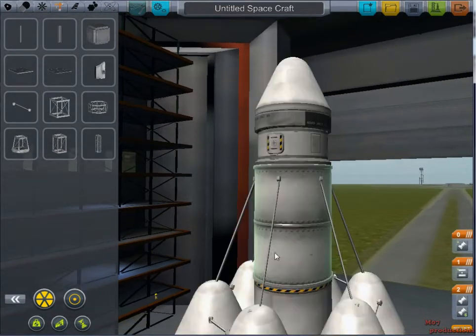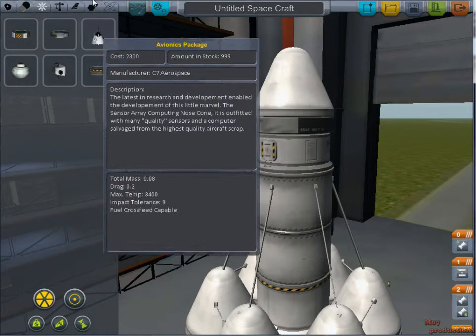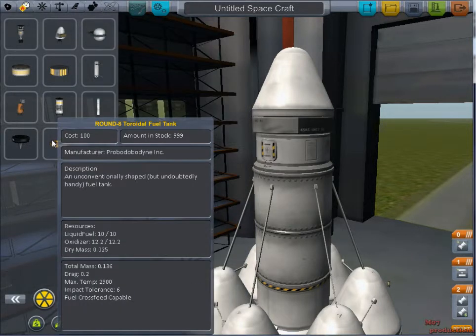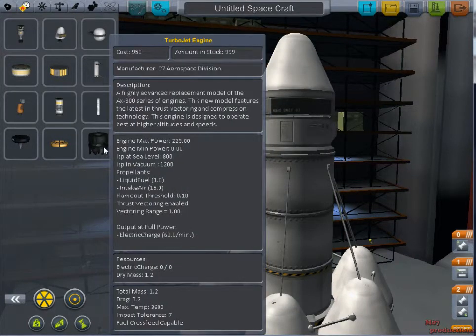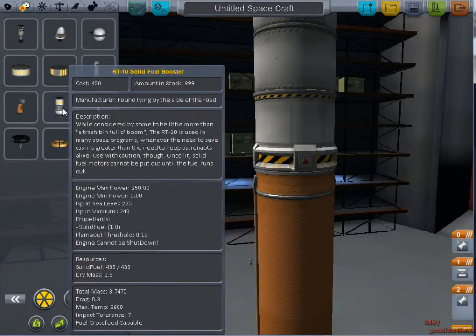I know it's pretty ugly. I seriously do not know how to make anything whatsoever. Pretty much all I know is that a good engine for trying to get to the moon is this one here — I learned that from watching Markiplier. I tried putting this on here; I should have done that. What is this turbojet engine?